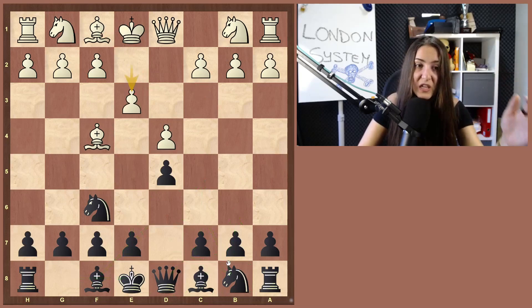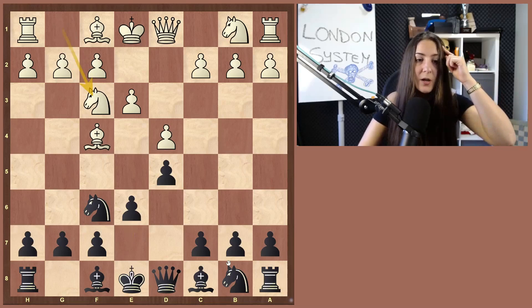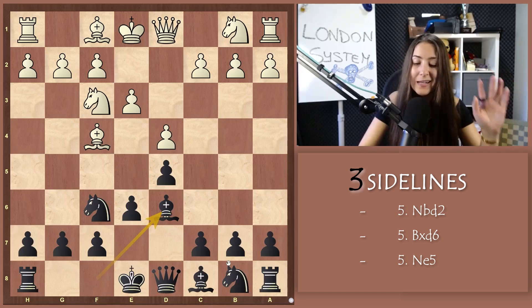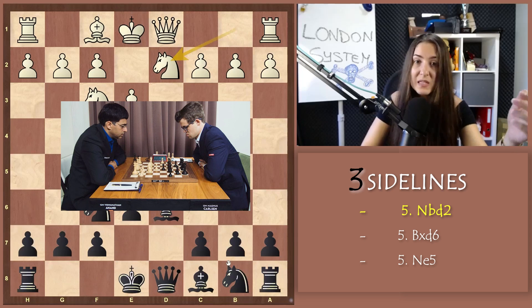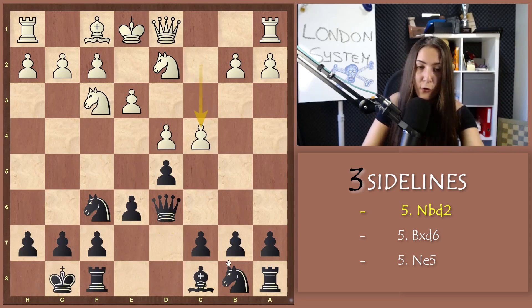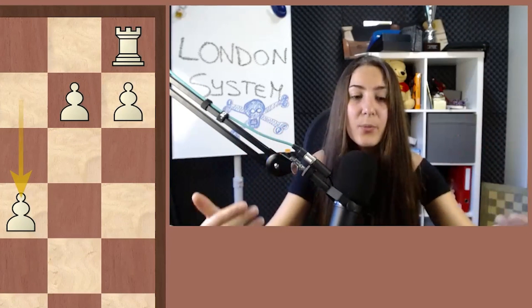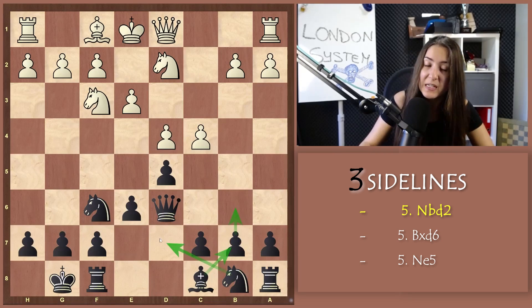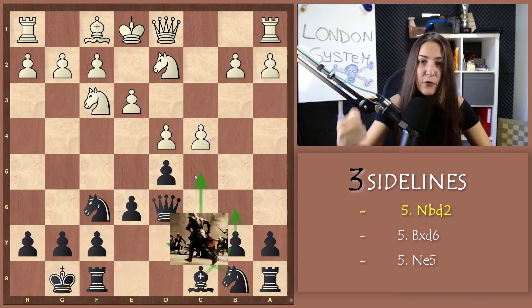White mostly plays e3 and you play e6. Nf3, and now remember the bishop goes to d6. White has some possibilities. Let's start with Nbd2 — this move was played by Carlsen versus Anand in 2017. After castle, Bxd6, Qxd6, and c4, you just need to remember how to develop your pieces: b6, Bb7, Nbd7. And then you can always go on with the typical c5, fighting for the center.